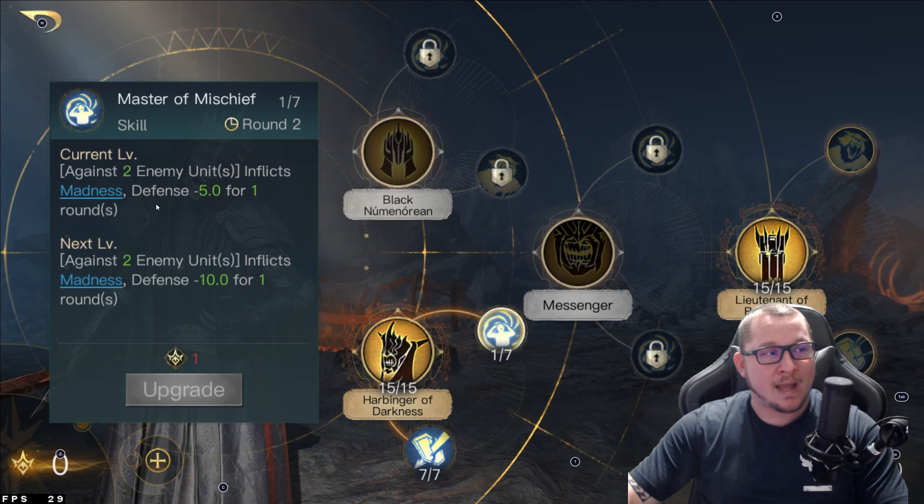Of course, it is a Respect 5 build. You do need Respect 5 to do this. There are other ways to build this if you don't, but you kind of go off the same baseline. Instead of going into Lieutenant of the Barad-Dur, you would possibly go into the Messenger line a little more, get that silence for disruption, and then do shutdown. Or if you don't have Respect 3, just max out both of your Respect 1 trees. I don't think that is a sufficient build for PvP or PvE — I feel like for PvP, you really need Respect 5 for Mouth of Sauron to be good.